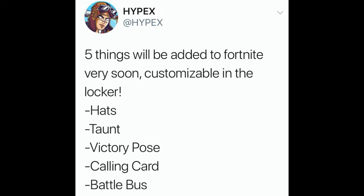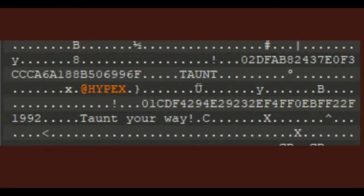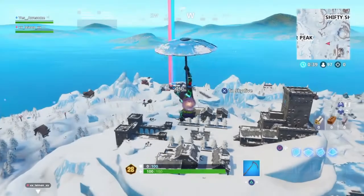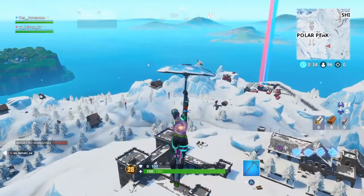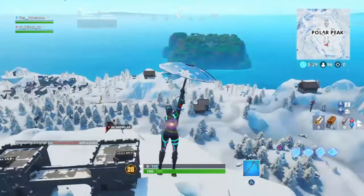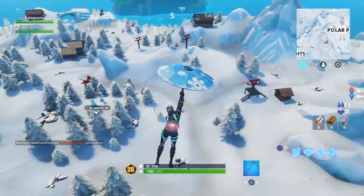The five customizable locker items he listed are: hats, taunts, victory pose, calling card, and battle bus. Here's the files on screen right now if you want to see them for yourself. The hats are very important — with the whole Scarlet Defender style, it already brought a hat into the game, so we know hats are coming. With taunts, I'm guessing it'll work like a certain emote. The victory pose will be like an emote you do whenever you win a game. The calling card, like in Call of Duty, is basically a little picture you get to customize.